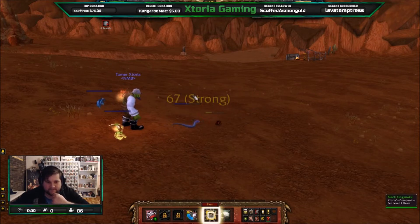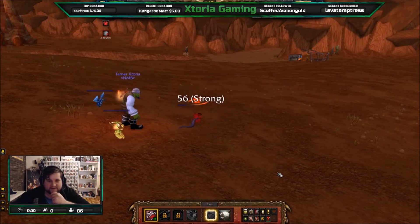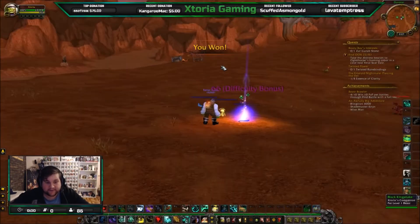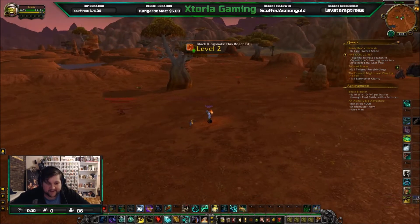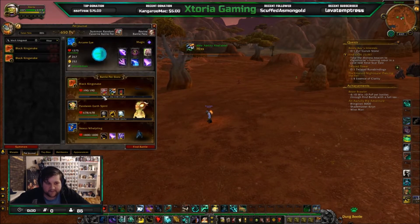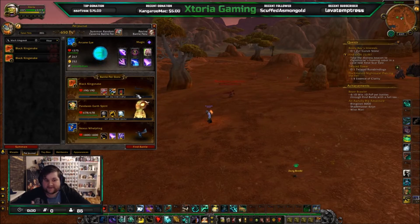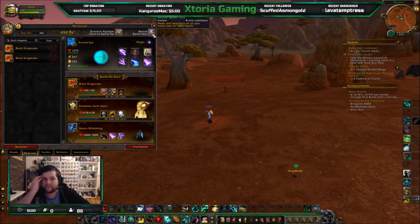We're just going to continue doing what we're doing with bite because it's all we've got, and eventually we should hopefully kill him and our pet will survive. We've killed it in three shots. Our Black Kingsnake gets 66 experience and is now at level two. You can see his health has gone back up to full, which is really cool. After each fight, if your pet doesn't die, it does restore a little bit of health — usually not full health, but in this case we leveled up. If it does die or is really low on health, there is a button we can click which will revive and heal all our battle pets to 100% health.